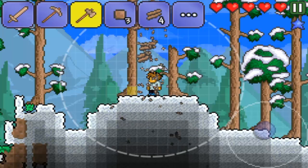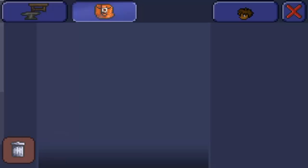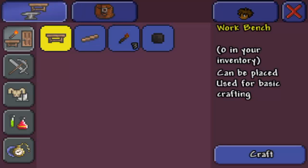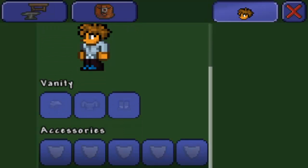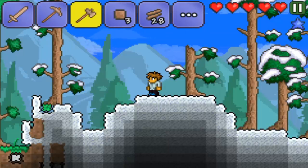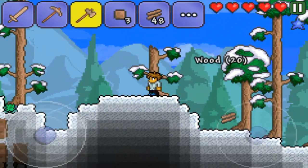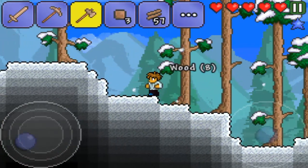Alright, so these are the controls — need to get used to them, but I think they're pretty easy. If I go in here this is the inventory — ammo, coins, crafting. I can craft a workbench. This is my equipment — defense, vanity, accessories, all that good stuff. Health bars are on the top. The interface is pretty nice and I think it's going to be easy to play along with this game.